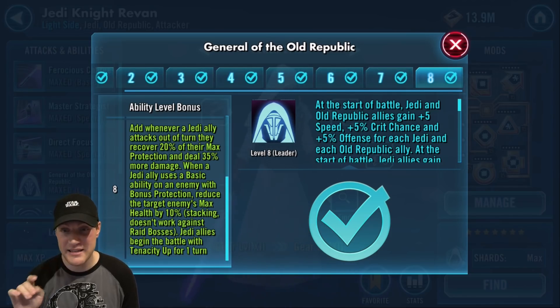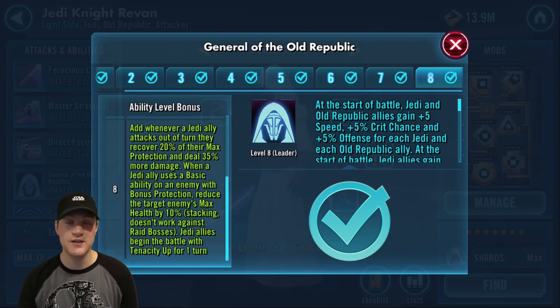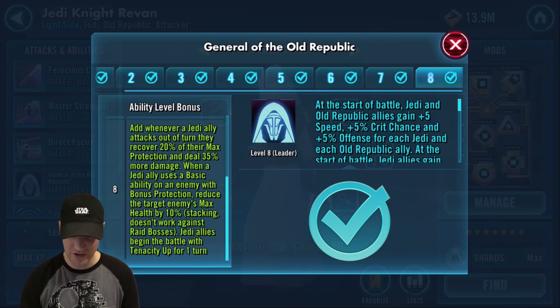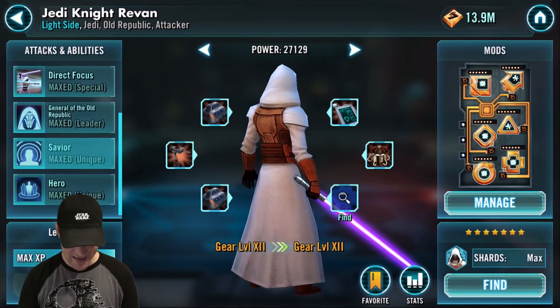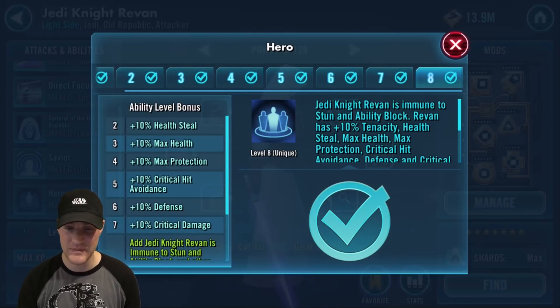That tenacity up basically makes Nest unusable against Revan teams. With the changes they made to nerf her, she's not a good Revan counter anymore — she used to be, but she's not. Stay away from her when you're going against Revan.